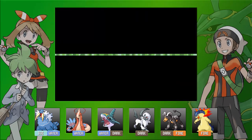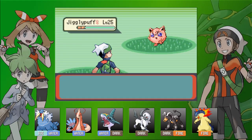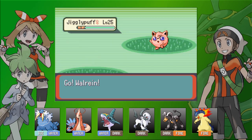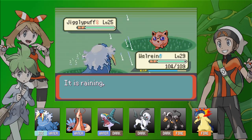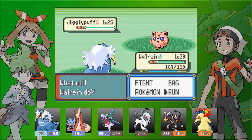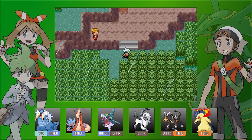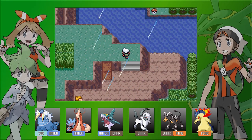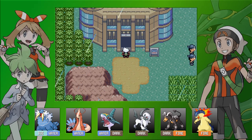We're trying to avoid these wild encounters as much as possible. We can actually run from them. I hate the rain animation so let's run. You can avoid every trainer on this route — it is wonderful.